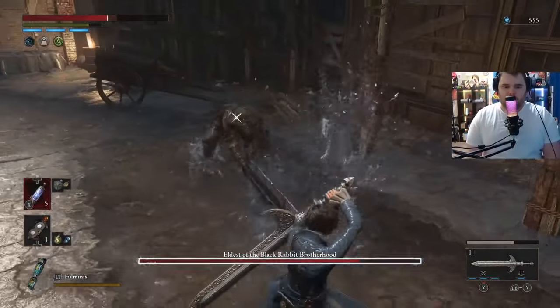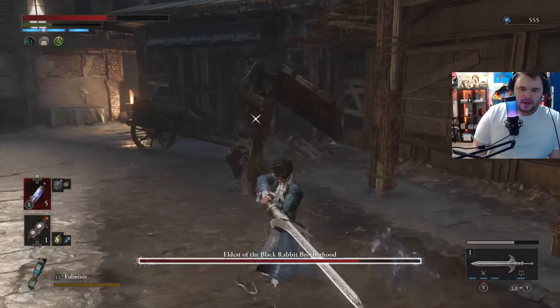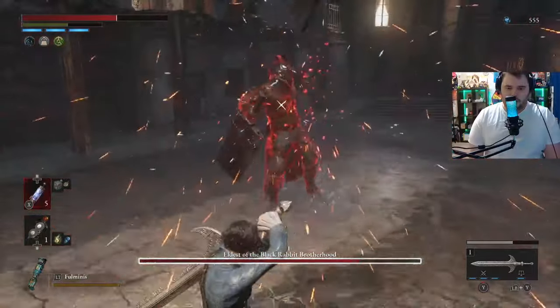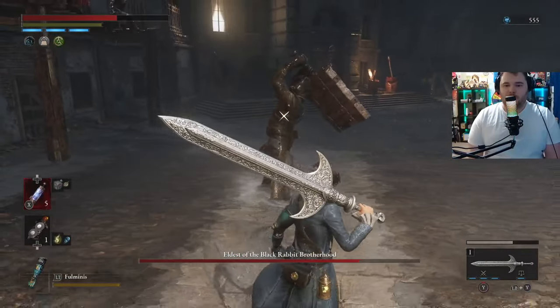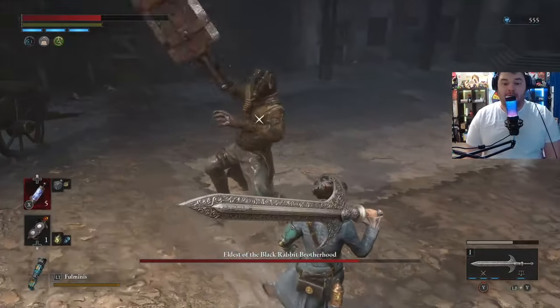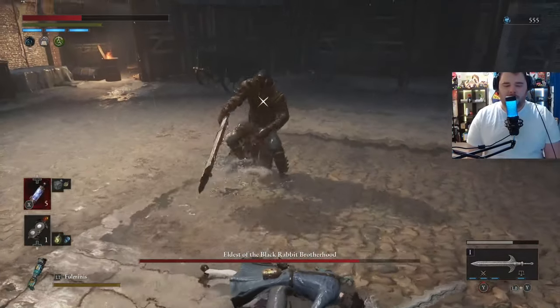Went for the charged R2 — missed it. That was unfortunate. Guard, guard. His weapon just broke. Yeah! Huge, huge, huge. So now he deals way less damage. If you perfect guard, he will break his weapon. Also, we got lucky with the amulet that doesn't consume charges.